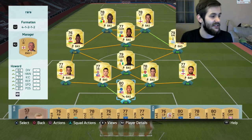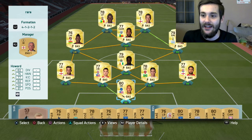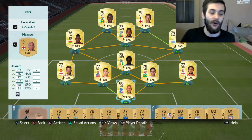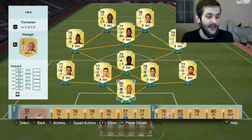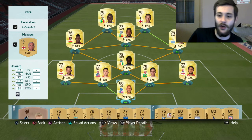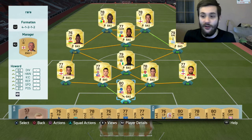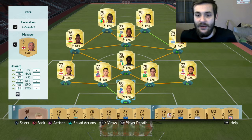I often come up against people with Mane, Harry Kane, Lamela, Gabriel — I never come up against people with Johnny Evans or Papi Sisse, because those players are discarded. Whereas as a matter of fact I enjoy playing with the non-rares a bit more. You always have to look at the player, not at the shininess of the card — that's basically the moral of this story. I would encourage you guys to check out some non-rares if you don't have that many coins or if you're saving them for Team of the Year. You can always find cheaper and better options in non-rares.